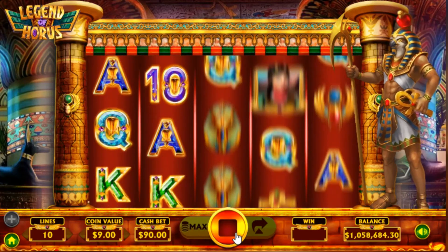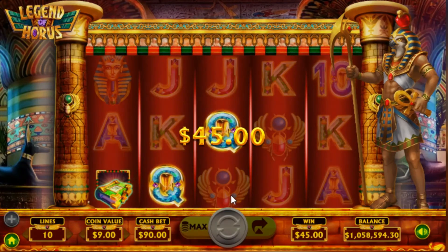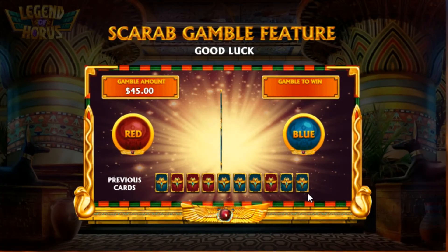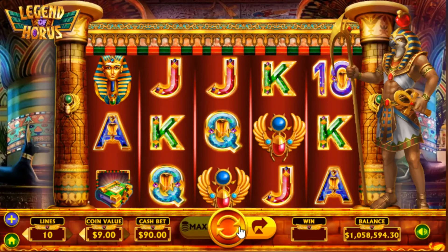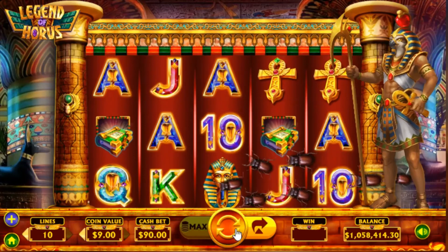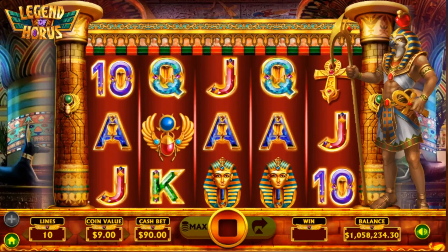I'll give it a few more spins — a few speed spins shall we. Let's take the gamble — you're going to get the gamble feature every time you get a winning combination, by the way, plenty of chances to take that. Three more speed spins — one, two, three. Okay, there we go — check that out. That's the Legend of Horus and it is yet another great playing Dragon Gaming slot.